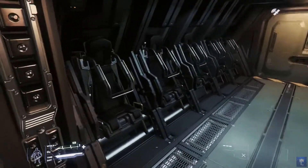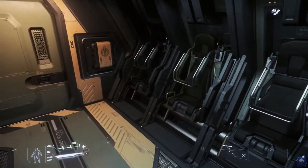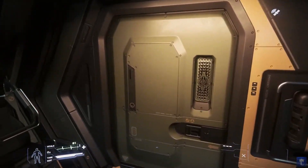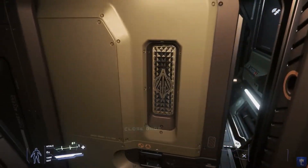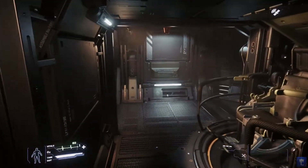Moving on ahead we have the deployment seats — 10 this side and another 10 next door. Carrying on to the front, this is where you access the front underside turret.